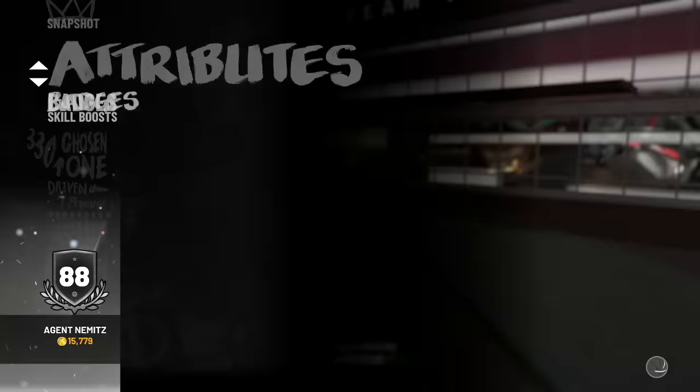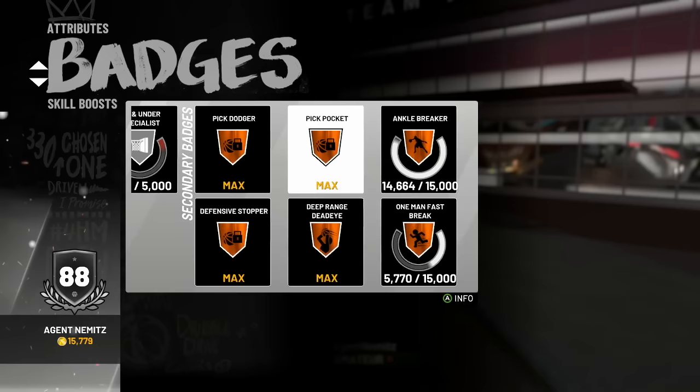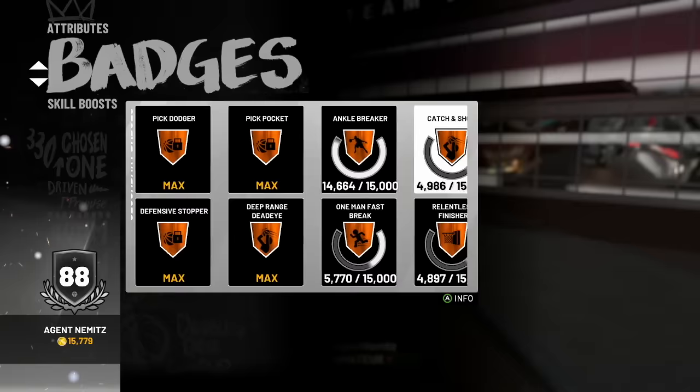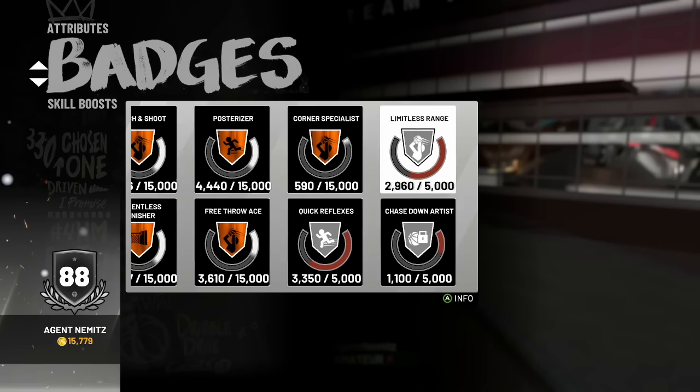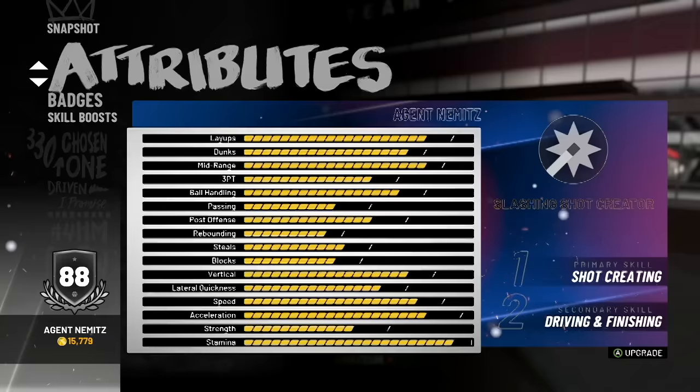Here's our badge progression. We got pickpocket, finally, on bronze, and it maxed us out there. Ankle breaker — we're gonna probably unlock that in a few minutes. We've gotten a little more in quick reflexes, limitless, and everything else here, because we've been working and grinding.